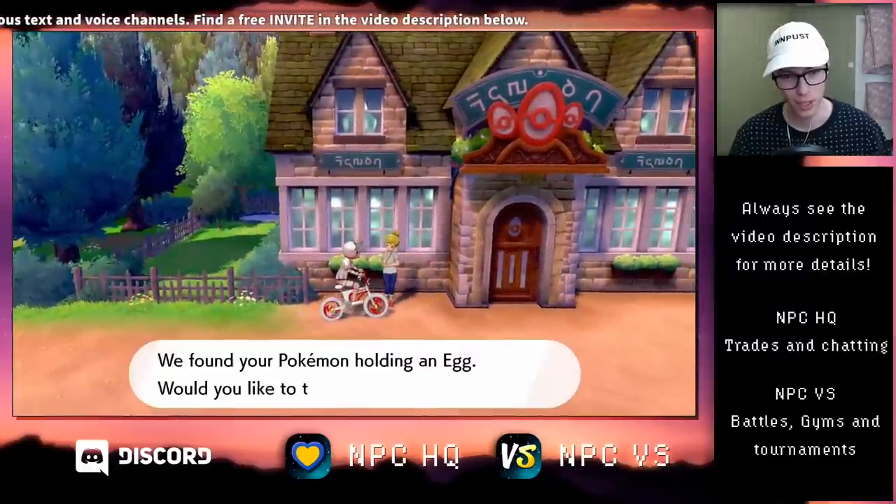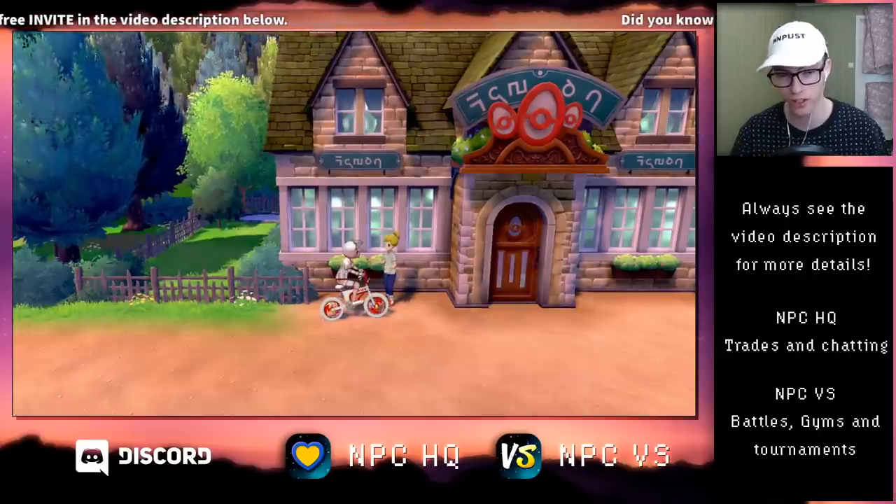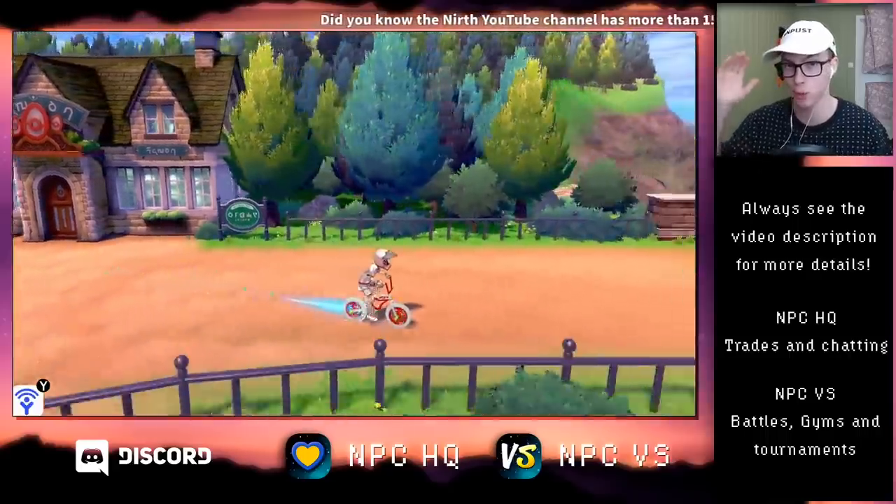She crossed her arms, which means we got an egg here, so I'm going to accept that and bike around until it hatches — that's what's needed when you want to hatch an egg. I'll get back to you when it hatches.